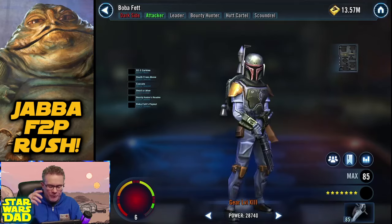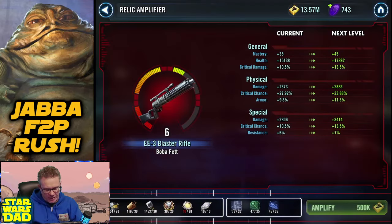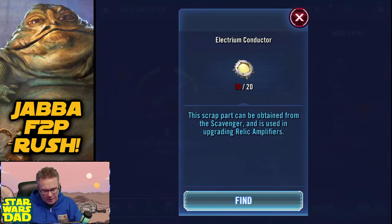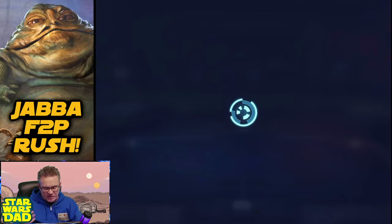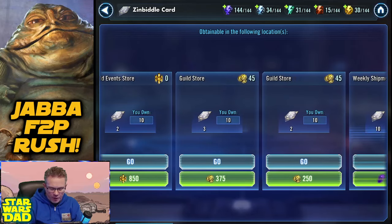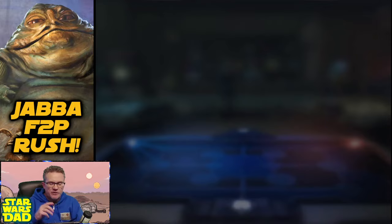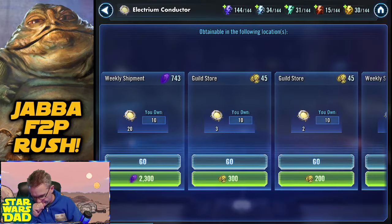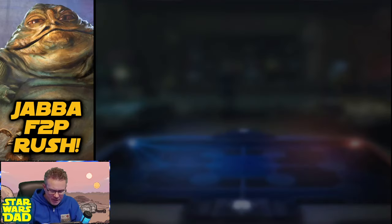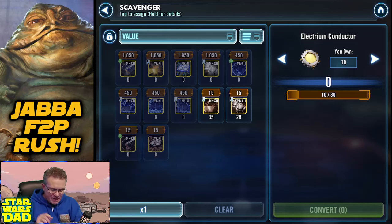Week 41 — we're going to finish Boba Fett. I'm going to show you scavenging these Electrum Conductors. I got everything else done. I was able to farm everything else, like my Zenbittles, by using my Mark III Raid Currency, but it's all spent now and I've got nothing left. So I'm going to get these Electrum Conductors through the scavenger shop and take Boba Fett to Relic 7 and finish him off for the Jabba farm.